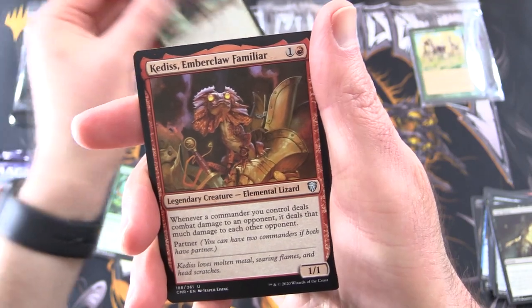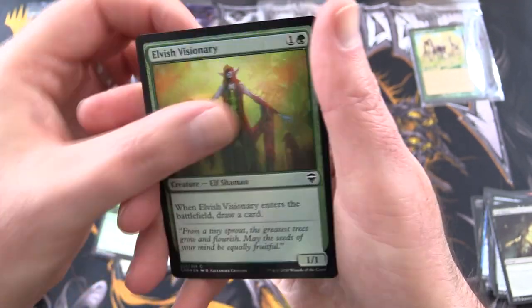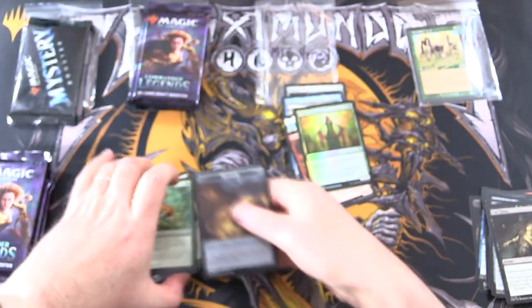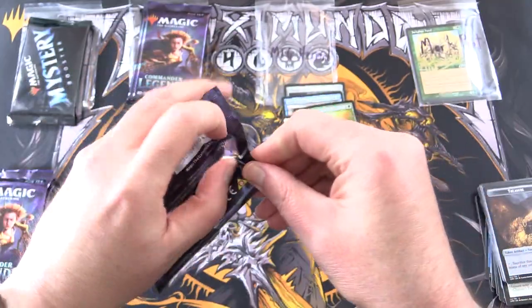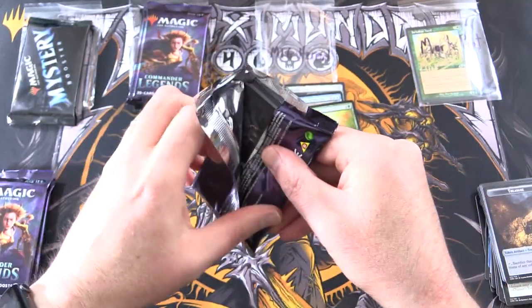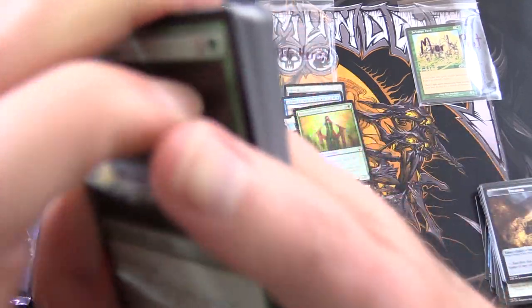An Ardent Intrepid Archaeologist, along with Kedis Emberclaw Familiar, Foil Elvish Visionary, and a Treasure Token. On to the next packet. And stay tuned — tomorrow we have a spicy Time Spiral opening, so you're not going to want to miss that.